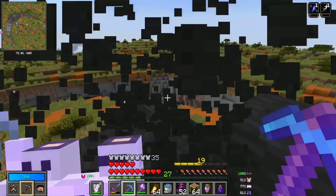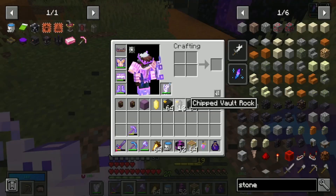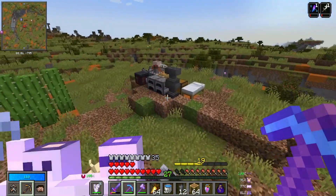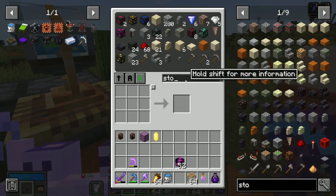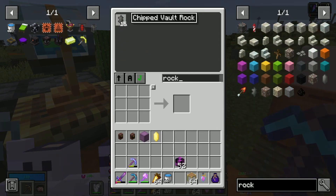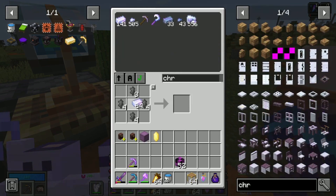Hello everyone and welcome back to Vault Hunters. Today we are starting off by mining a bit of our vault stone because we needed some more chipped vault rocks. We have to make some vault crystals, sorry. You do that and then you get some chromatic iron and you do boop and we have some vault crystals.